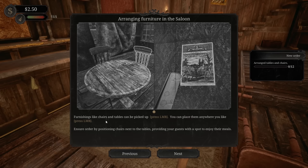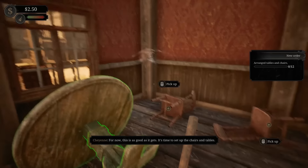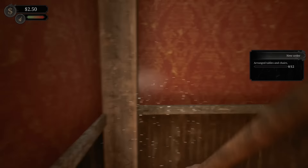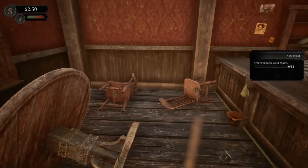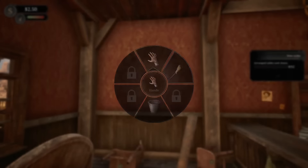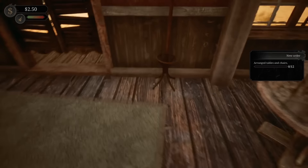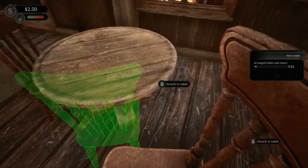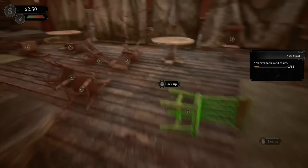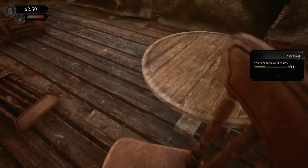Arranging your furniture: furniture like chairs can be picked up and you can place them anywhere you like. This is as good as it gets - it's time to set up the chairs and tables. We need to tidy up the place first. I kind of like how they're attached to the table - that's cool. You're kind of okay where you are, to be honest. Just need a couple of chairs - each table needs to have four.